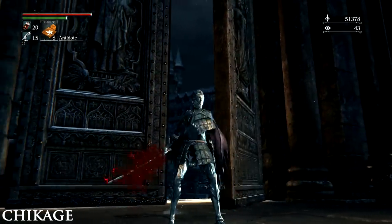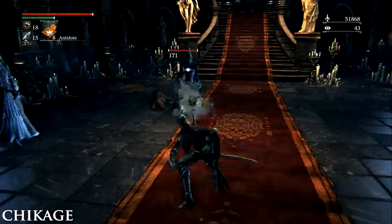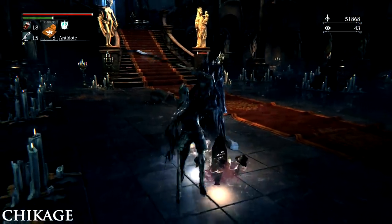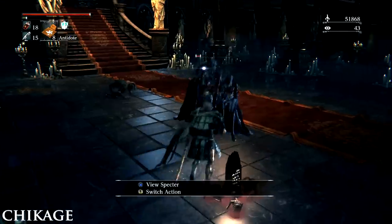It's Your Cage. To get this sword, you need to join the Cainhurst Vilebloods Covenant by speaking to Annalise, Queen of the Vilebloods, who appears at Cainhurst Castle after beating Martyr Logarius. Once you have joined the Covenant, it can be purchased from the Messengers for 50,000 Blood Echoes.